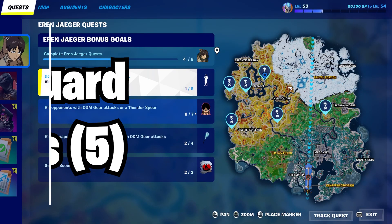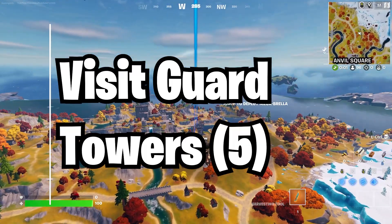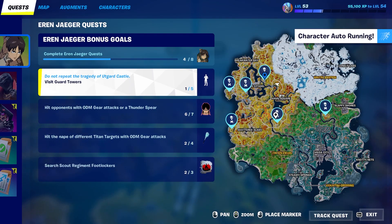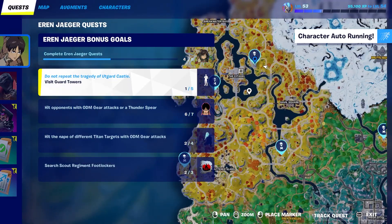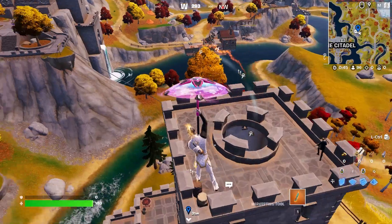Today I'm going to be showing you guys how to easily visit five guard towers. I accidentally already visited one of these, so I'm going to be visiting five other guard towers — but you can do this with literally any of the five. You can see all of their locations on the map right now, so pause the video if you need to. I'll be showing you guys the most efficient route, starting right over here with this first guard tower.